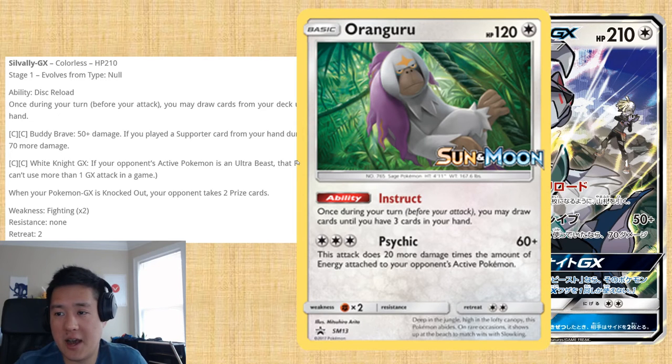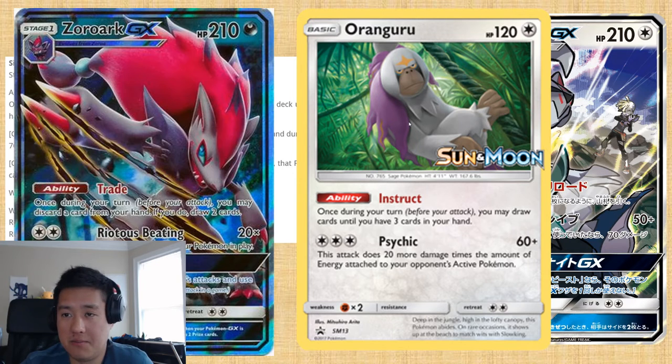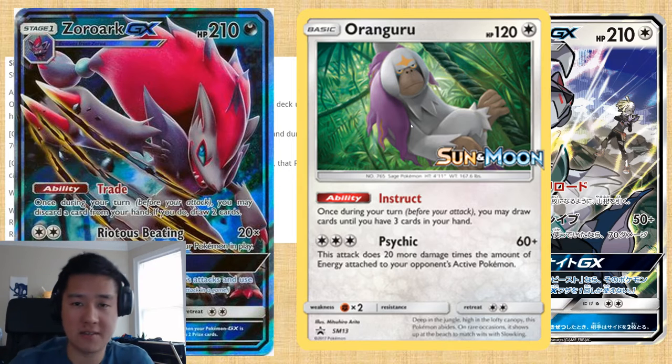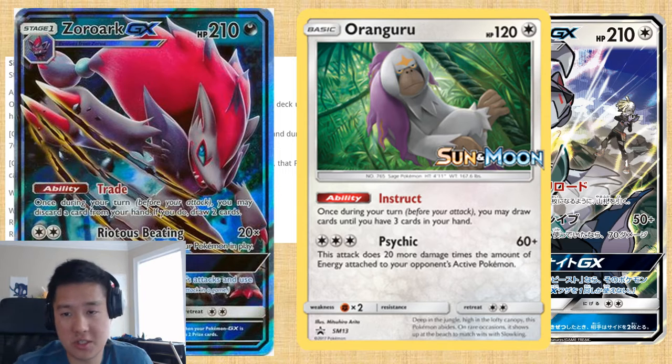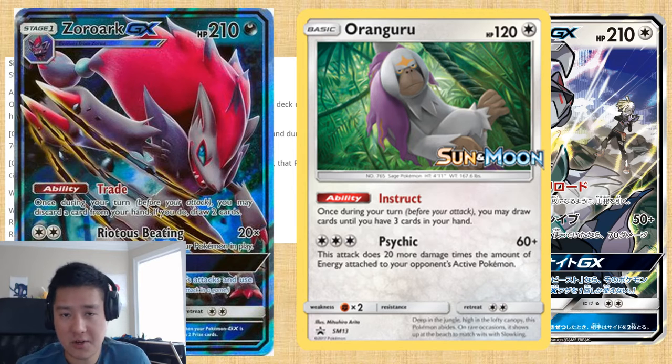For example, kind of like how Orangaru was used — where it almost never attacked and was just chilling on the bench using Instruct over and over again. Granted, Orangaru was a Basic so it's a little bit easier to use than Zoroark, but Zoroark was meta-defining for almost its entire lifetime in Standard, with Trade where you could discard a card and draw two. I would say Silvally is a little more flexible — it's nicer, though having multiples of Silvally in play versus multiples of Zoroark is different.